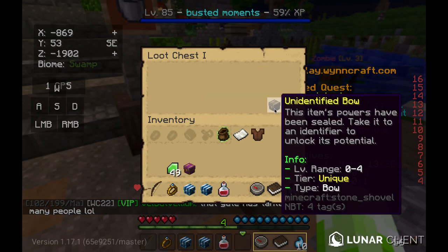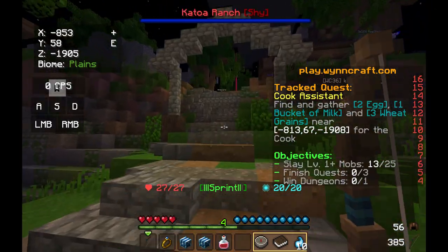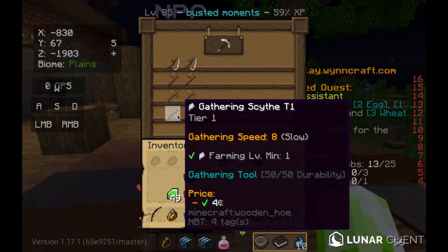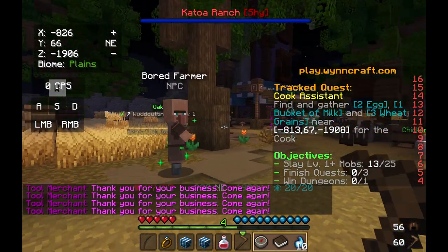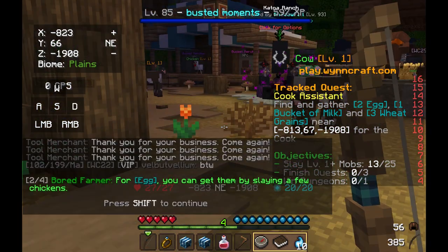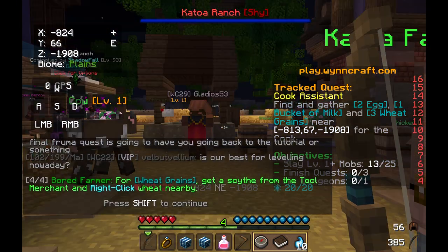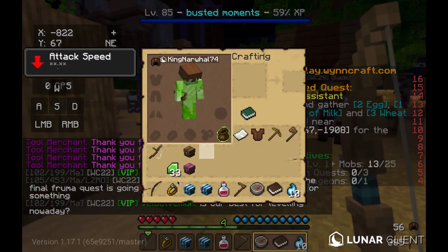Another bow — we'll have to see which one's best later. We head up here and talk to this guy. We're looking for cooking materials: we can slay chickens to get eggs, there's a merchant for a bucket of milk, and two old merchants for wheat grains — right-click wheat. Okay, that doesn't look too hard.